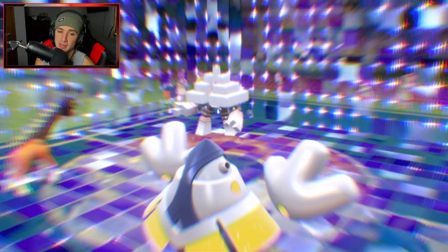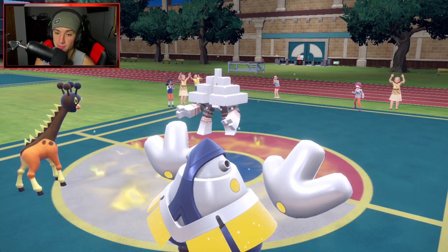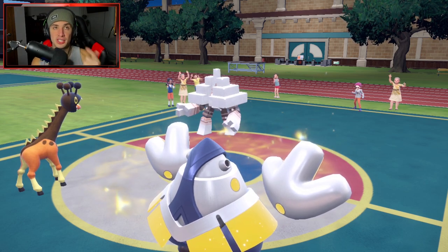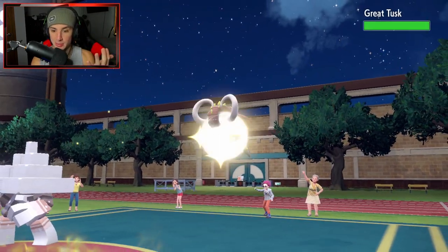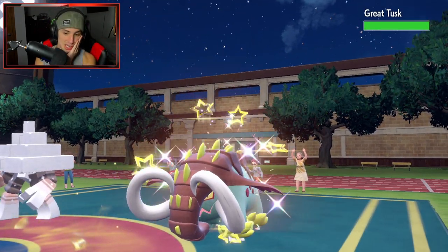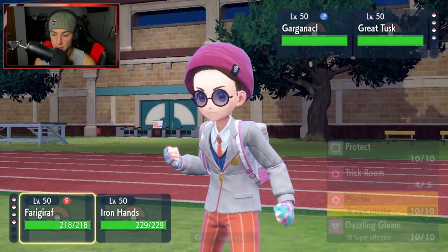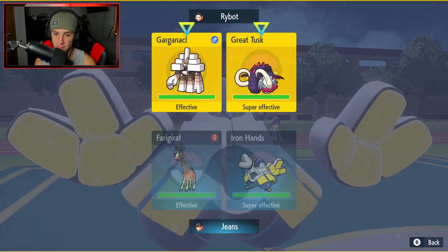We end up getting off a Trick Room - that's a crazy first turn honestly. KO, terrain swap, U-Turn swap, Eject Button swap, and we picked up the KO and set Trick Room all in the same turn. That is wild. So he's gonna bring out Great Tusk here and I feel like we just Psychic down this thing. I'm gonna Psychic and I'm just gonna Fake Out the Tusk.